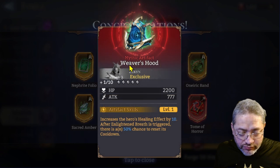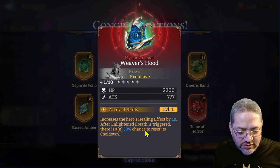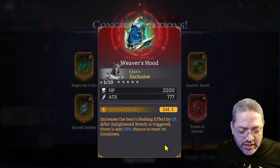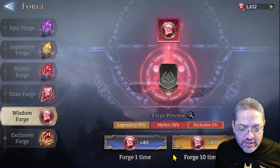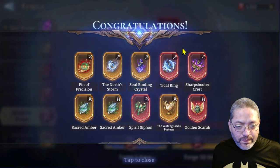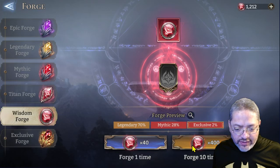We got one — we got Estrant's exclusive! This is a very good one for Estrant. Essentially what it does is give you a chance to trigger his ultimate again — his Line in Breath talent. It's an automatic pick for him, so if you have it you should level it up and give it to him. Very good artifact for Estrant. We also got another Golden Scarab, which is good — we'll keep that.